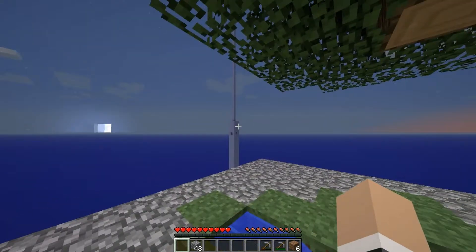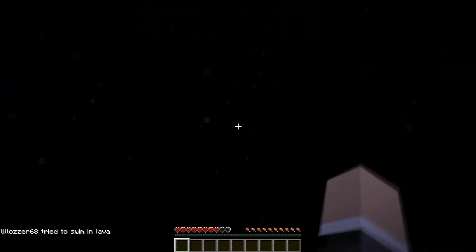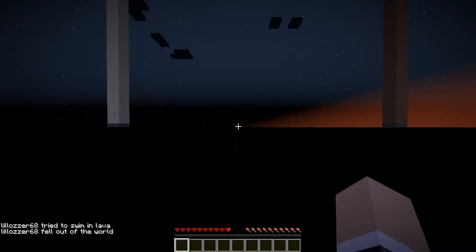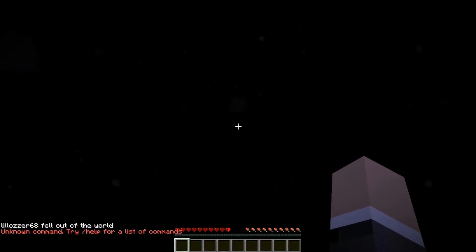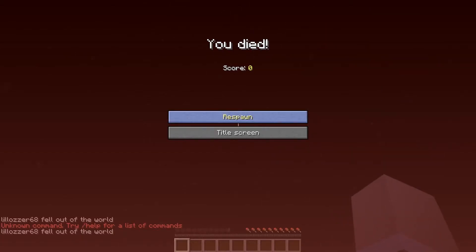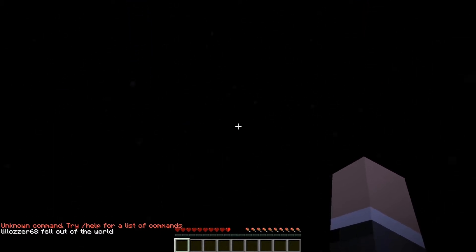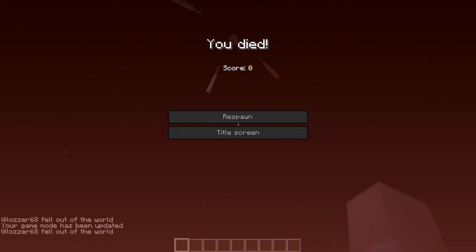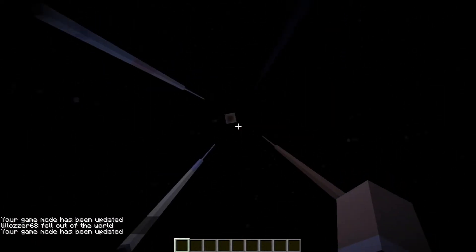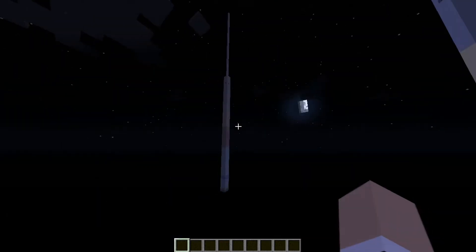I don't understand how you're supposed to make an infinite water source. There are chests on top of these — there's cactus on top of that one. Are you serious? We're going to have to type game mode real fast. Crap, messed up. Come on! We're going to have to fly all the way back up here and set our spawn point.